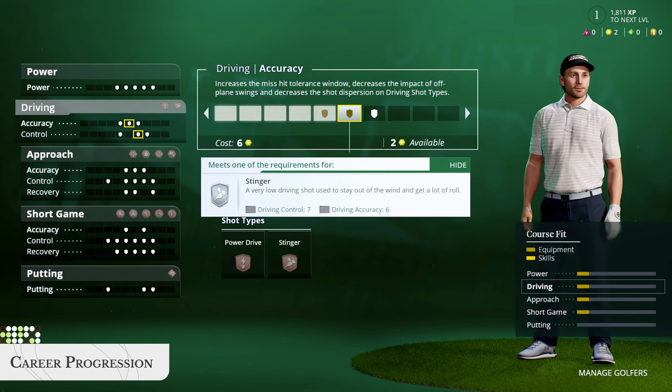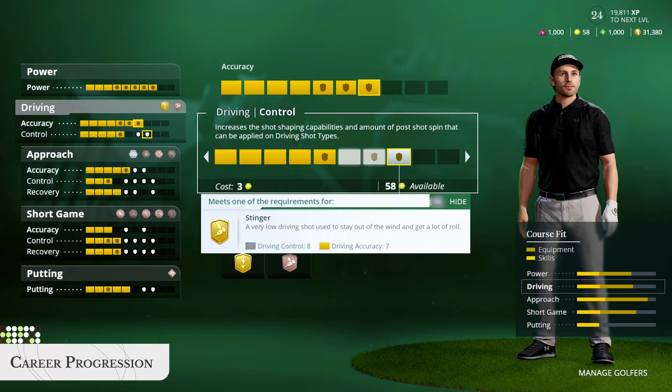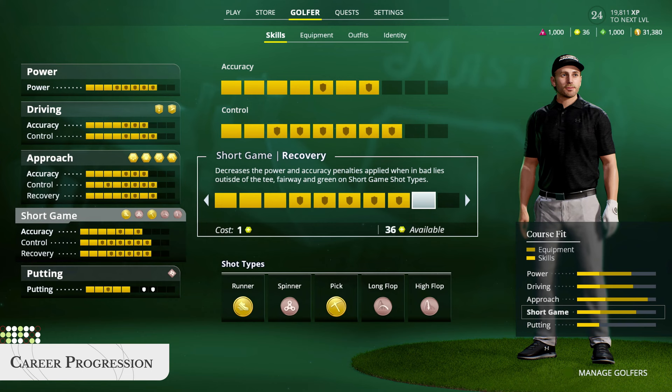Build your golfer's skill set from the ground up with RPG-style progression. Earn XP and skill points as you play, then use them to develop your golfer's skills in five key areas. Once you upgrade skills to a certain level, new shot types will be unlocked, giving you more strategic options on the course. Upgrade shot types from bronze to gold as you progress, and really master different aspects of your game.